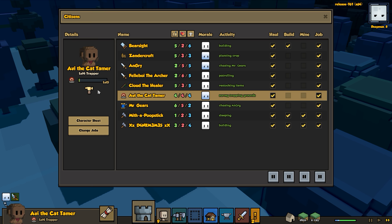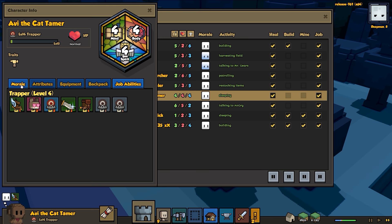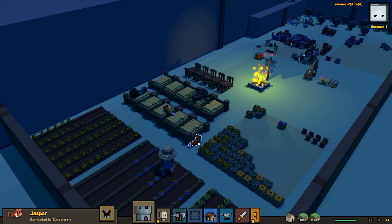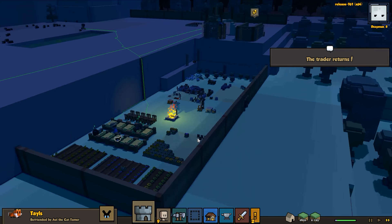Avi should have multiple pets right now. She's got Charm Pet. I thought I saw Avi with a rabbit not that long ago. Oh I see - we've got a couple of pet foxes: Jasper, befriended by Zandercroft, and Tali Tails, befriended by Avi. That's so cool!